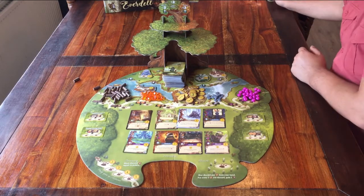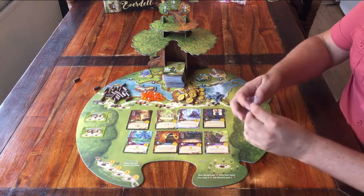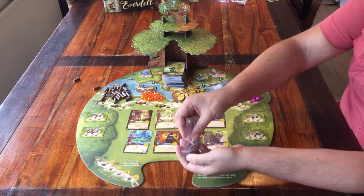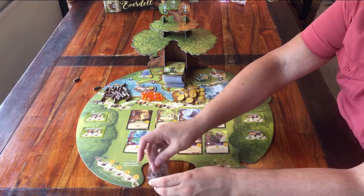There are some tokens that go next to the game board. You have these small circles — the occupied tokens. I always place them here, under this space where you discard cards.